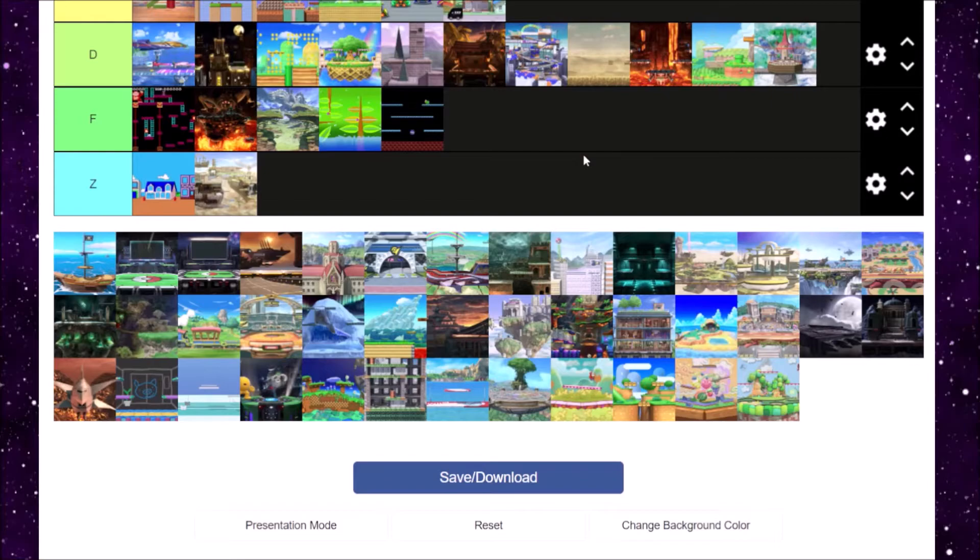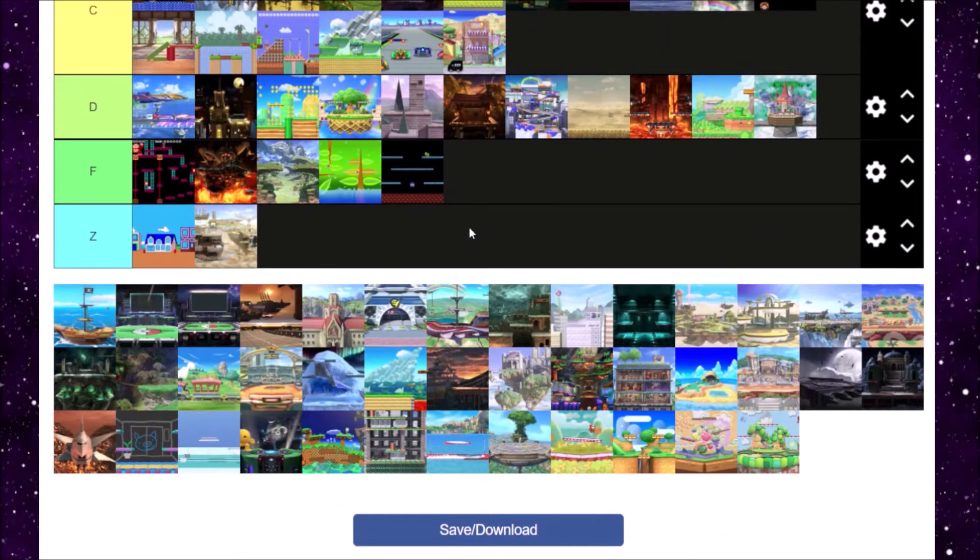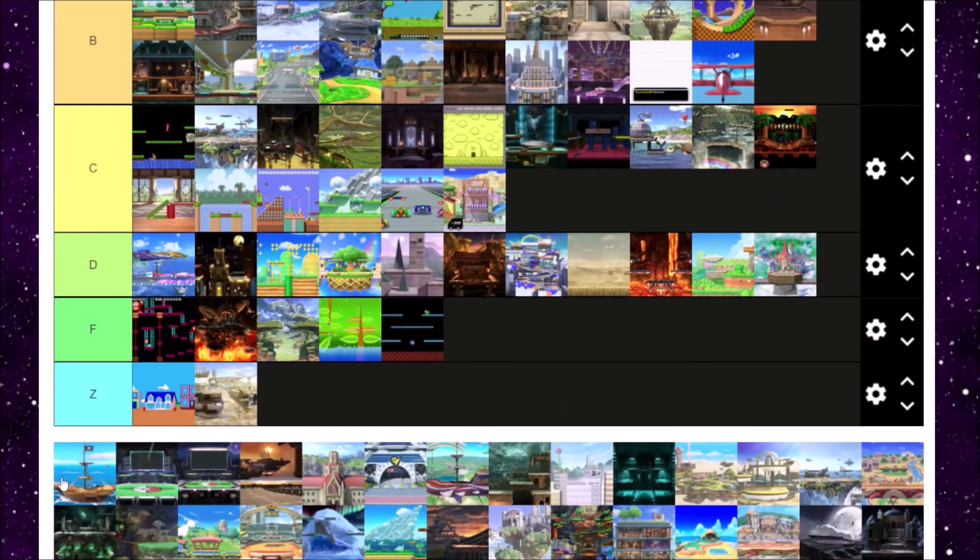Pirate Ship is next. Pirate Ship's always been a fun level, but I never really liked it to play on. That catapult sends you way too far, and those cannonballs when they shoot at you — not to mention the tornado lifting you up in the sky. It reminds me of that one event match from Brawl where the stage was always raining and you had to kill the two Yoshis. Pirate Ship's an okay level — B tier.